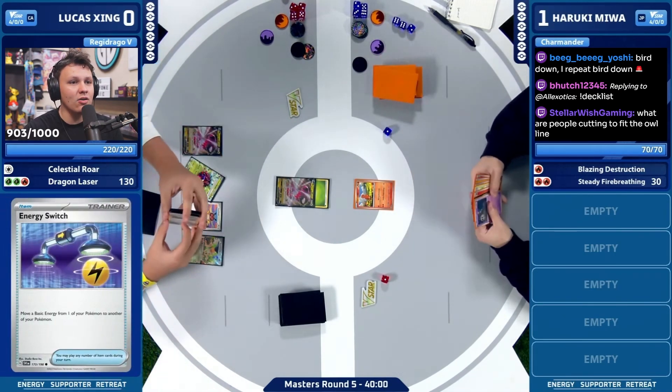Did Lucas have an E-Switch and not play it out of that last hand? That was a mistake there from Lucas if he did have that. I think Lucas had an E-Switch and didn't play it — I kind of want to go back and check that. I feel like that was definitely a mistake. We should E-Switch immediately off the rip here from Lucas and into an Iono, okay. So Lucas does need a couple pieces here to put an attack together. There's a Vessel — can't tell what the rest is.